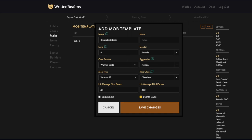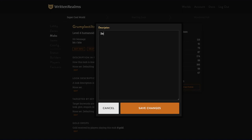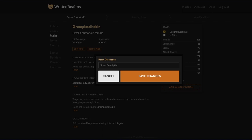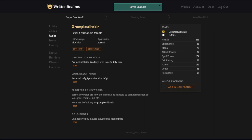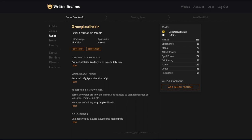We have this beautiful lady — Grumple Stiltskin. The automatic description is here. Come on, have some flair: 'Grumple Stiltskin is a lady who is definitely here.' You gotta make things exciting for players. I like to put in the look description pretty much every single time, unless I'm doing just a casual enemy that no one cares about.